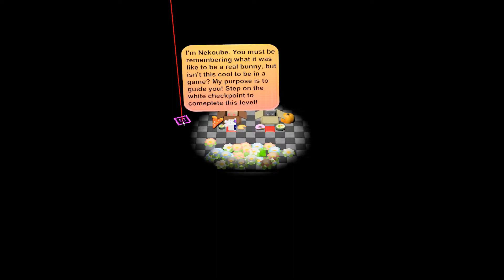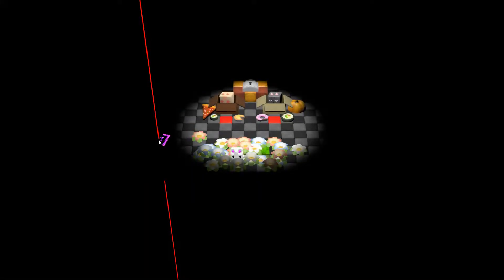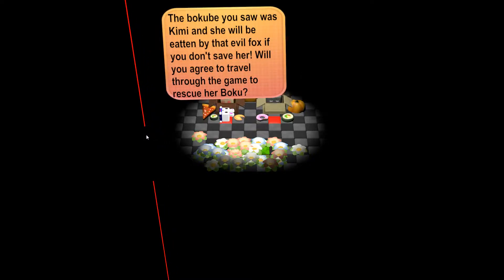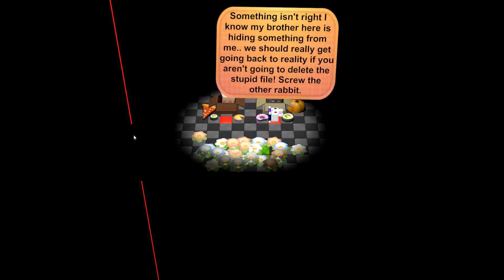"I am Nick Gobe. You must be remembering what it was like to be a real bunny, but isn't this cool to be in a game? My purpose is to guide you. Step on the white checkpoint to complete this level." So you gotta find these box people in the game, presumably. "It was Kimmy and she will be eaten by the evil fox if you don't save her. Will you agree to travel through the game to rescue her, Boku?" Okay, so we gotta rescue Kimmy.